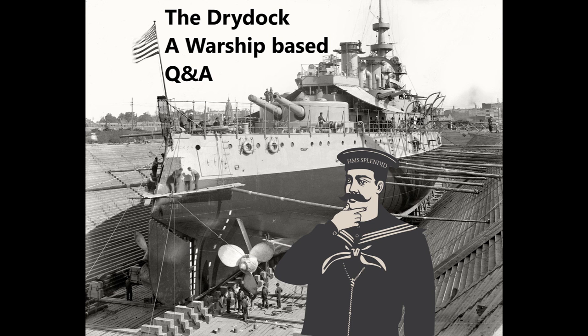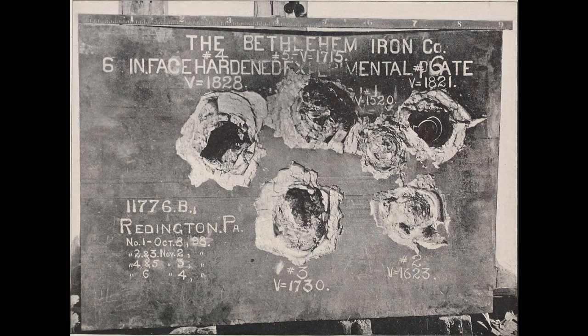David Kaminsky asks: could you touch on the different types of steel used in ship construction — Harvey, Krupp, STS, etc. — when they were implemented and the advantages of one over another? I do have plans for a special video on naval armour, so I'll keep it brief. Roughly speaking there are four types of steel used in ship construction. First, you have normal structural steel, which is what the bulk of the ship is made of — your beams, frames, hull plating, and that kind of stuff. Nothing particularly fantastic about it.